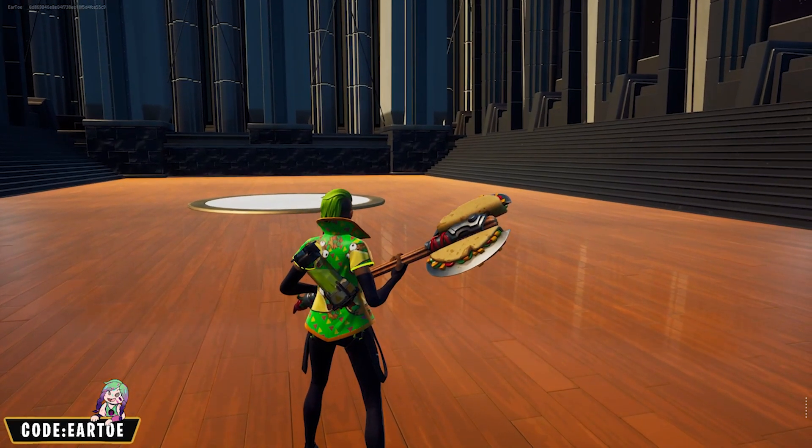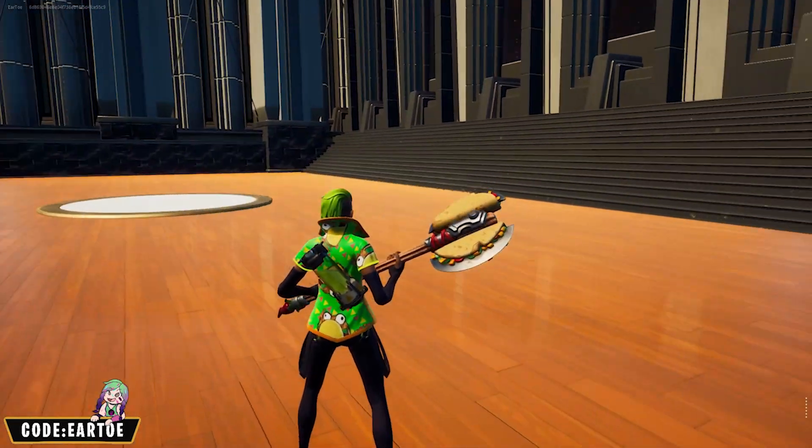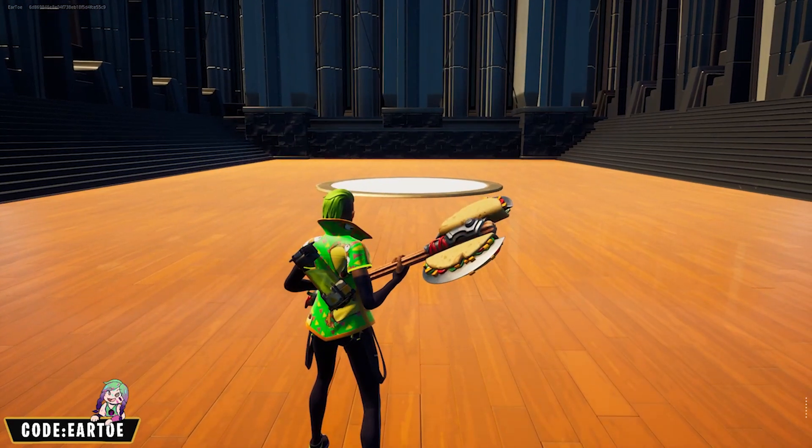We have another theme one here — the Forever Tuesday wrap. For the back bling I have the Blaze Canister to represent some sort of salsa you put on top of a taco, and for the pickaxe we have an actual taco. Very fun one here.